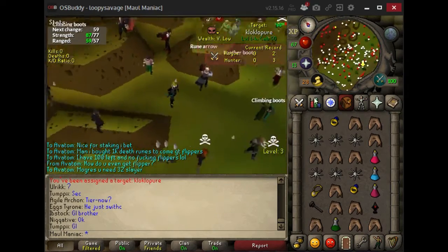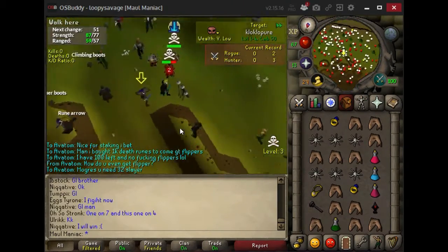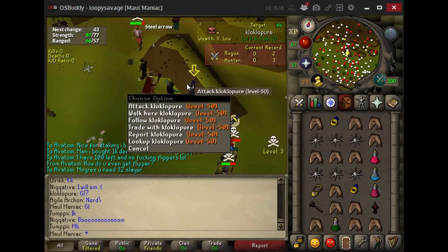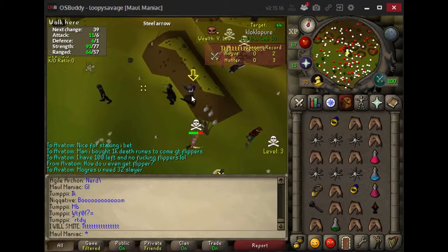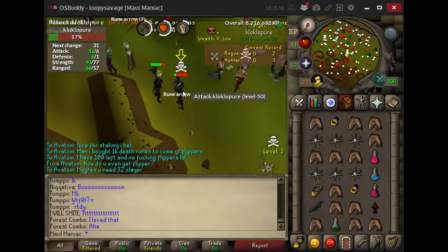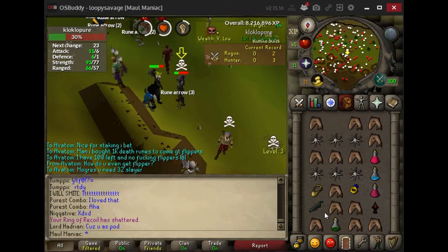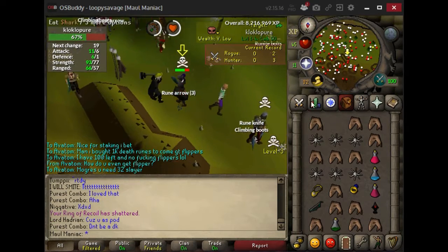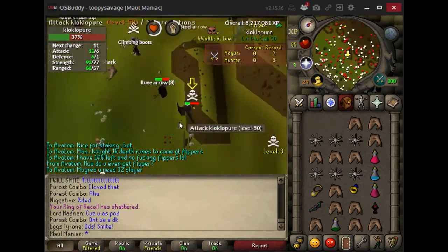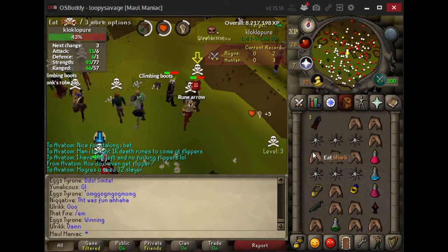Back here with another video — Maul Maniac coming in with some more Bounty Hunter. Just got this fresh target, going to see if he wants to fight. It's a melee pure here — not too bad. Good luck buddy. I'm going to see if I can get him to skull on me. I'm not sure what his stats are but we'll worry about that later. Oh he did skull on me — perfect. Almost got the instant KO — I think he's using monkfish or maybe even lobsters. We're about to get him right here. I'm just going to camp melee prayer. I'm going to combo him out — let's see if I get a big stack. On the turn — nope, didn't get it.